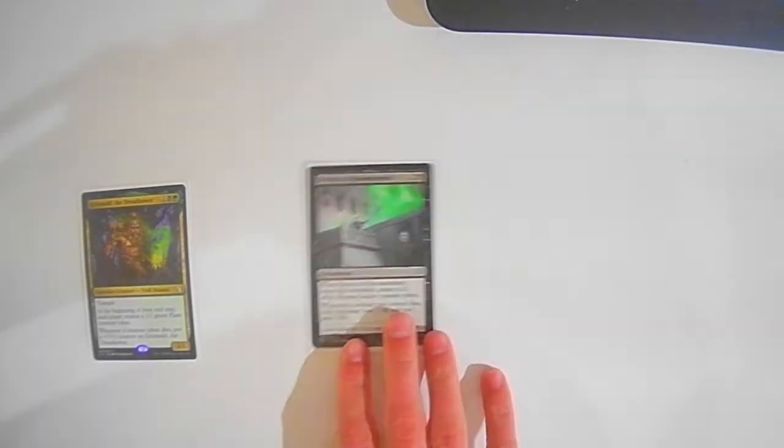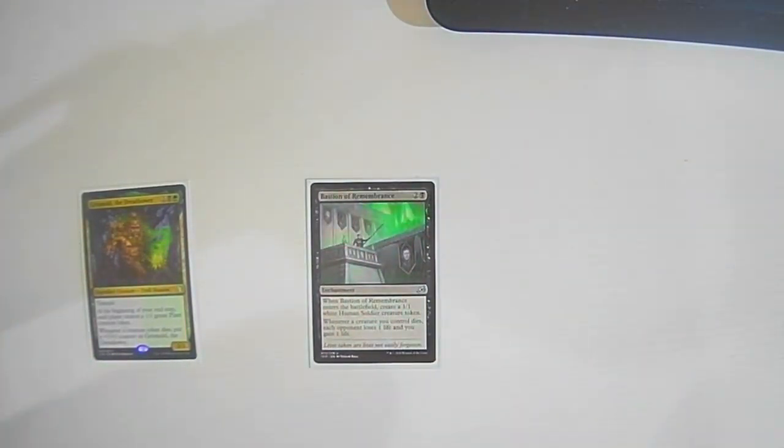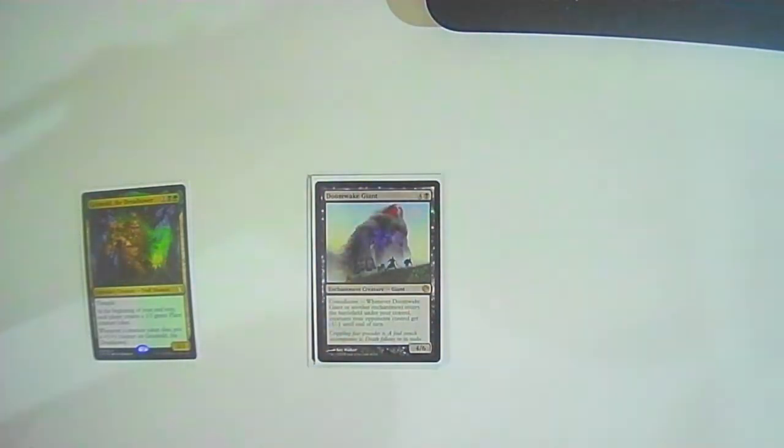Starting with Bastion of Remembrance: two colorless one black — when it enters you create a 1/1 white Human Soldier creature token, and whenever a creature you control dies, each opponent loses a life and you gain a life. Doom Whisperer — actually Doom Wake Giant — we have some enchantments in here so it's recurrable. It's a Giant with constellation, so whenever it or another enchantment enters the battlefield under your control, creatures your opponents control get -1/-1 until end of turn. A very nice way to repeatedly wipe the board of their creature tokens that we're giving them.